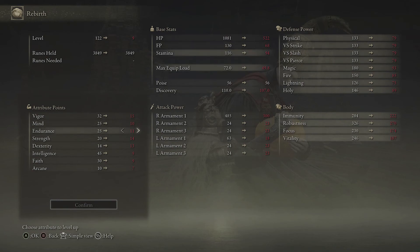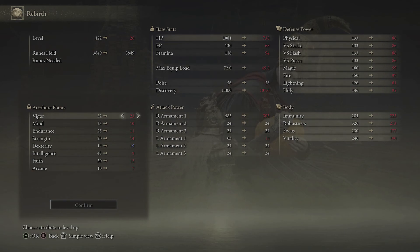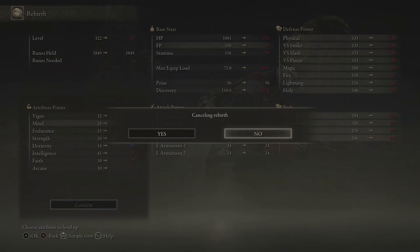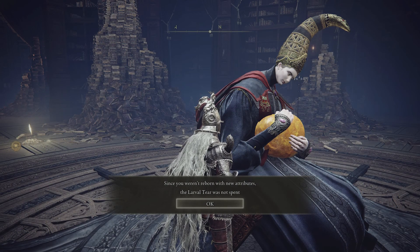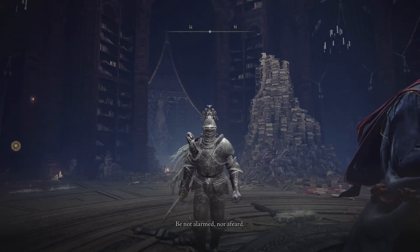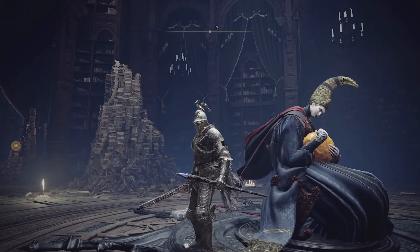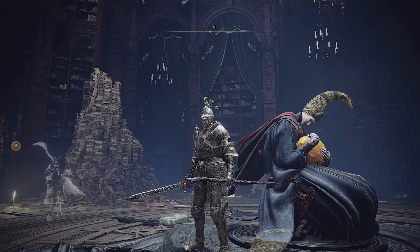You can go back to your core points — the base stats of whatever class you started at — and then pump them into however you want. On the right-hand side you can see how that affects your current skills. I'm not going to do this because I'm happy with my build, so I'll back out. It'll say the larval tear was not spent.